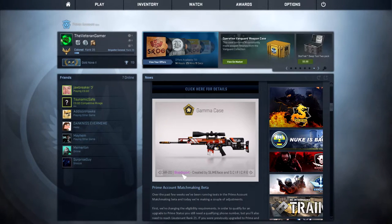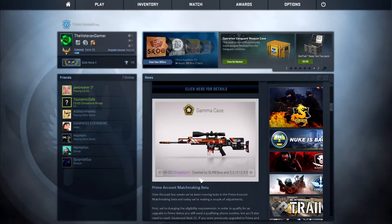Following, we have the Scar 20 Bloodsport, which I think is my favorite — top 3 in the case, definitely. I just think it's a really, really nice Scar skin. We don't have too many nice Scar skins — we only have this and I would say the Cardiac, which I have now. But once this goes down in price, I'm definitely going to be interested in picking it up. This was created by Slimeface and Sci-Fire.